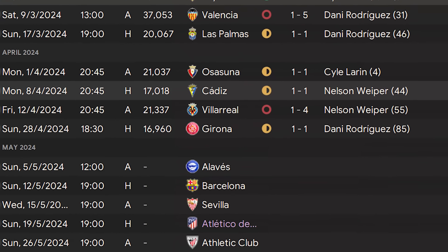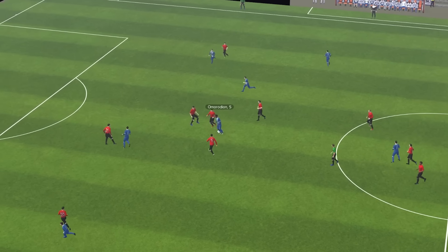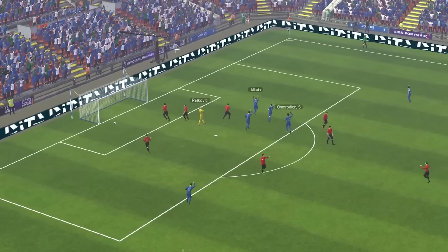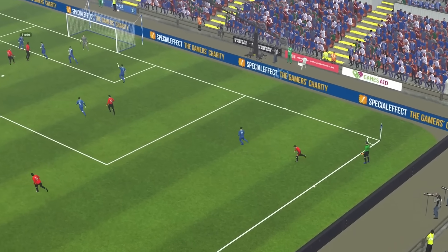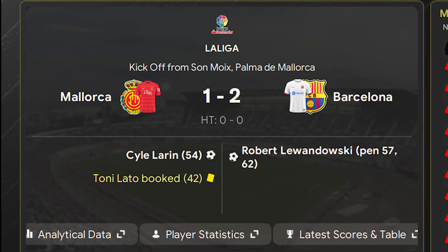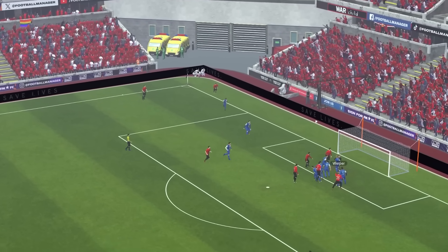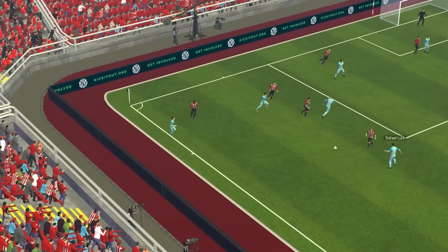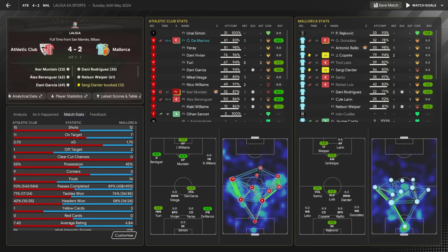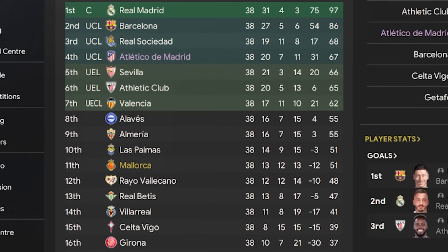Our final run of fixtures is tough with games against Barcelona, Sevilla, Atletico, and Bilbao. The first game against Alaves saw Samuel Morodian assist Alcain for the opener, but we pulled back to 1-1 within four minutes. We took the lead against Barcelona but Robert Lewandowski equalised. We lost to Sevilla away, but we did manage to beat Atletico thanks to a Nelson Viper header at the back post. He also scored against Bilbao on the final day from Luis' assist, though we still lost that match. Our end-of-season sees us on 51 points in 11th position.